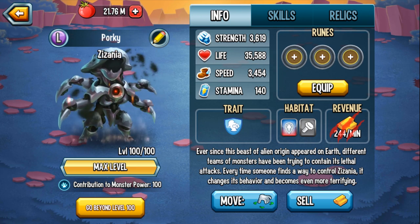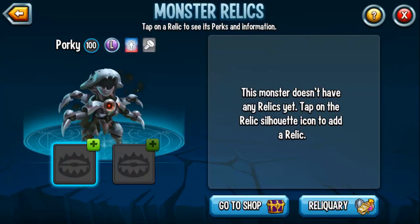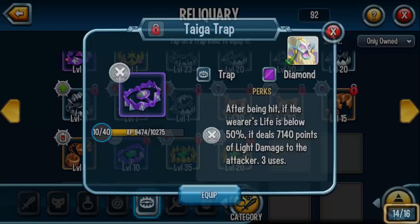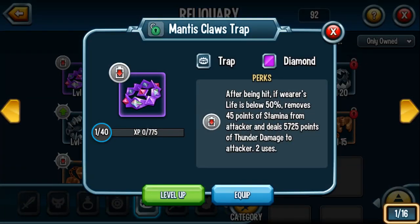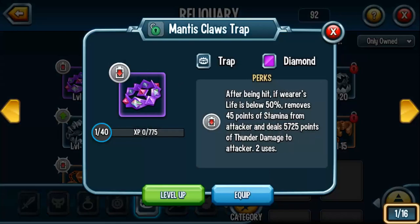Pretty impressive stats all around. I was able to get this monster with 3 slots unlocked so I don't need to pay any gems. In terms of relics, this monster can hold double traps — maybe double oblation, or Tiger Trap if you have one of the diamond relics. The Mantis Claws Trap works after being hit when life is below 50%: it removes stamina and deals damage. I'll utilize a combination of my oblation trap and my Mantis Claws Trap.